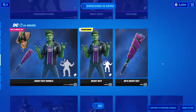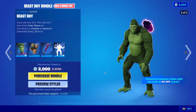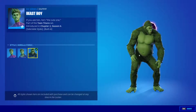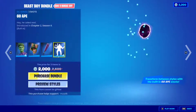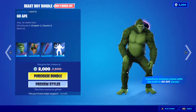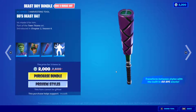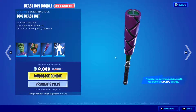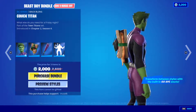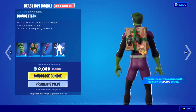Beast Boy is still here. If you don't do well in the Teen Titans tournament, you can buy the skin outright — it's a phenomenal skin because you can become an actual ape. In the styles you can transform into gorilla form and switch back using the built-in emote 'Go Ape.' It comes with its own two-handed pickaxe that's almost half the size of Beast Boy himself. The only downside is the backbling — it's just a square pizza box with a controller on it, too distracting.